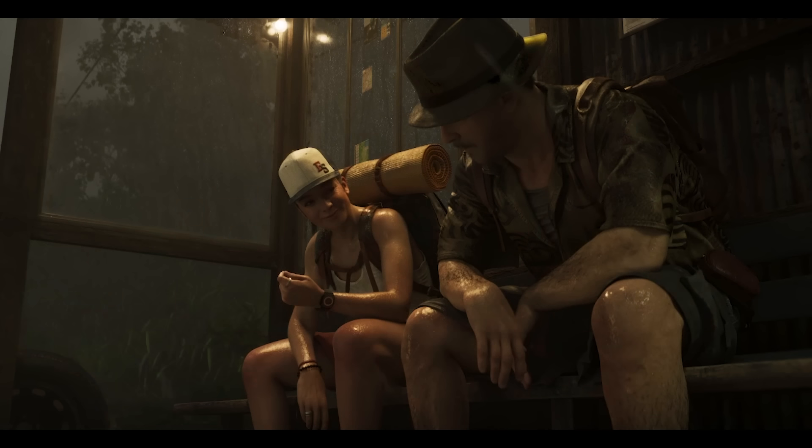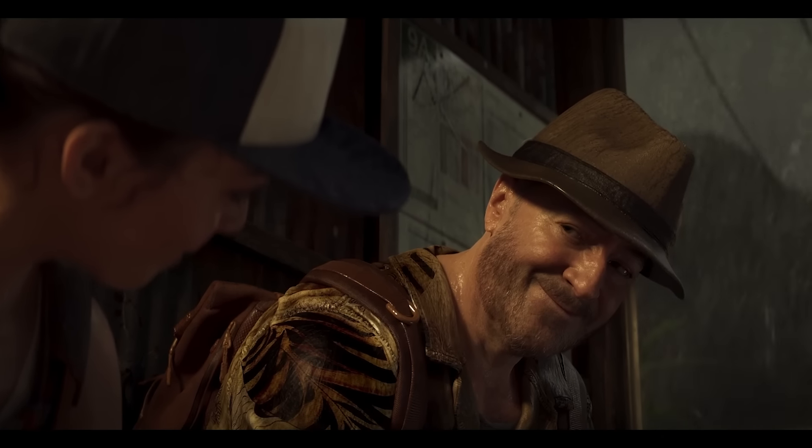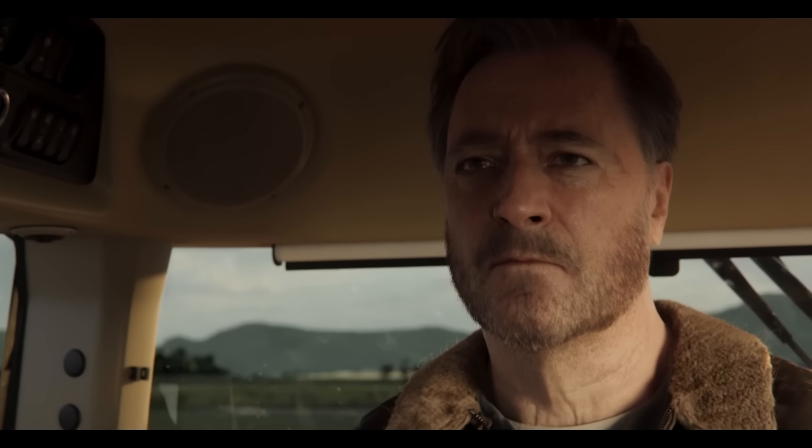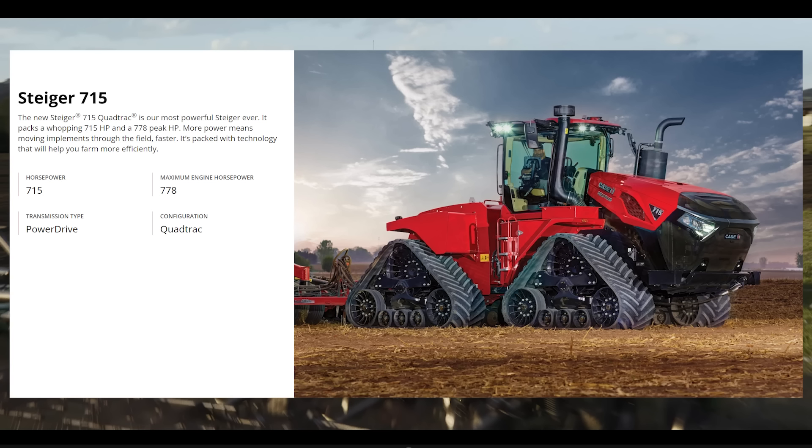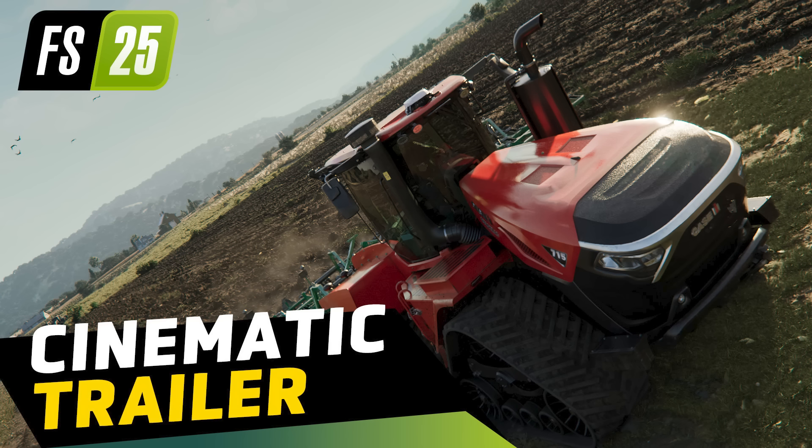Here's a big deal — this is the Steiger 715, which should be coming in the new game. Giants has a screenshot of it as well. This is the new Case quad track — super powerful. I'll put the screenshot up on screen, which kind of confirms it's coming. It looks exactly like this, and I can't think of anything else it could possibly be. It's currently in FS22 as a mod but not in the base game.